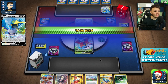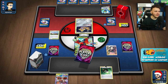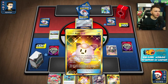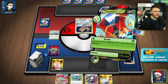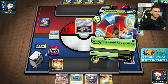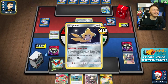The Cramorant is gonna be really annoying to deal with because it discards all of its energy and then it snipes for 160. I almost don't want to Marnie my opponent here but I feel like I kind of don't have a choice, so we're gonna go ahead and do it. Got a doll — no Snorlax though, that's what we're really looking for. We'll go ahead and Strafe, hit for 20.